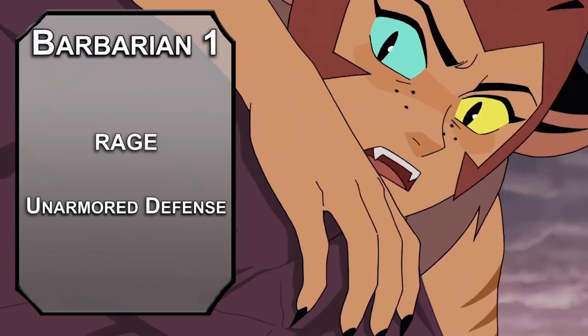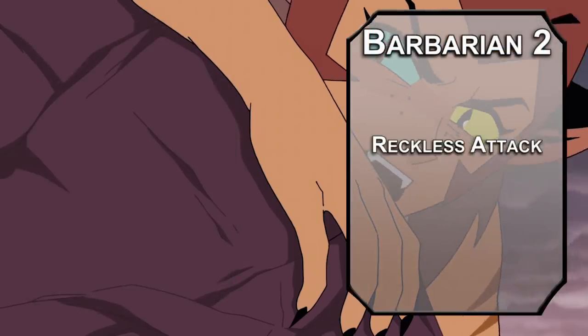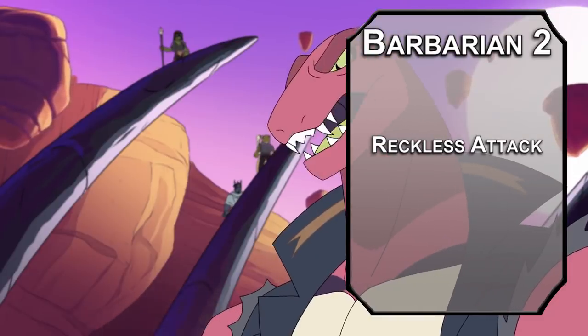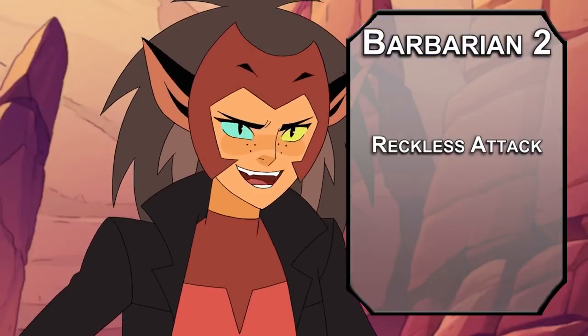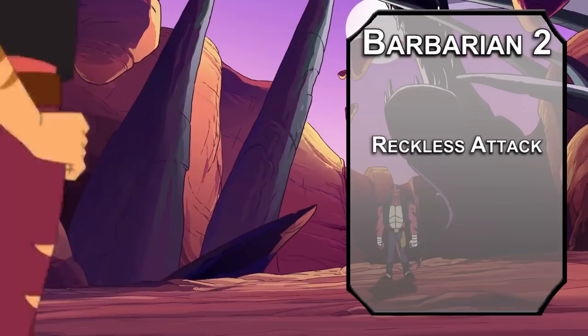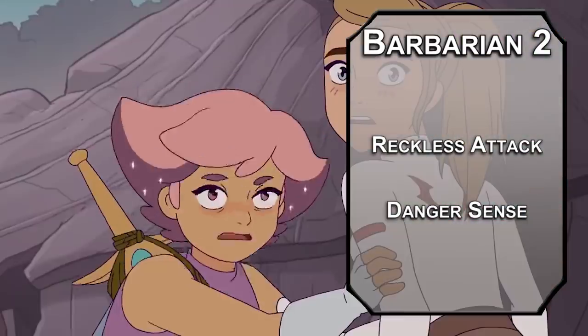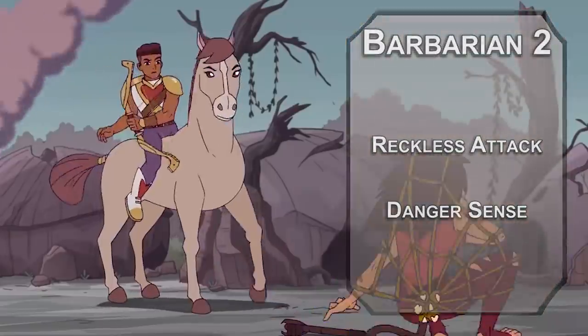I feel like the undone bowtie really brings the whole thing together. Second level Barbarians get reckless attacks, letting you give yourself advantage on attack rolls as long as you don't mind giving your enemies advantage on attacks against you. Catra has a tendency to be a little overzealous, but free advantage with a doubled crit chance is really fun. You also get danger sense, giving you advantage on dexterity saves against traps or spells that you can see, helping you always land on your feet — with your feet outside the radius of an explosion.